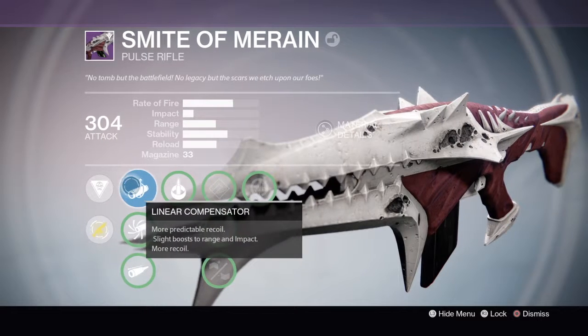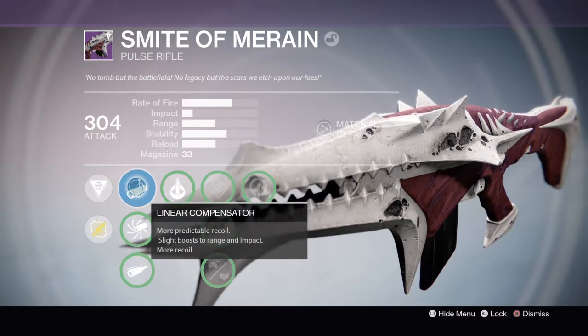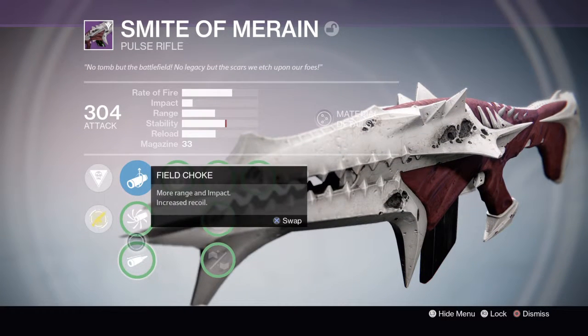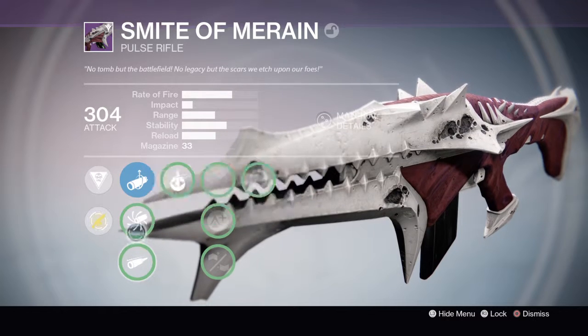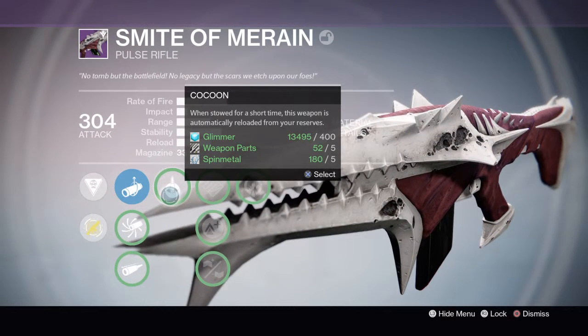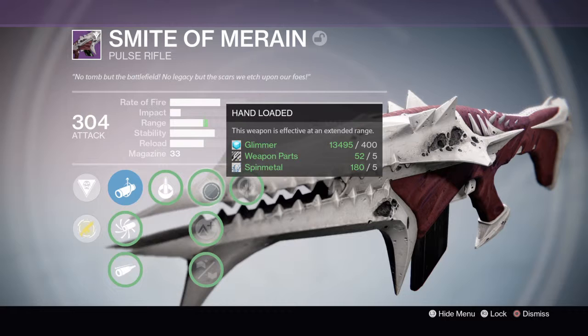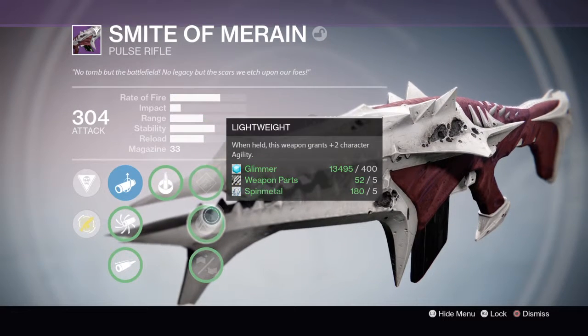We have options for more recoil but boosted impact, and more raging impact with increased recoil. We also have Cocoon — when stood still for a short time, this weapon is automatically reloaded from your reserves. That is good. This weapon is also effective at long range, plus two character agility, and extended range with reduced stability.